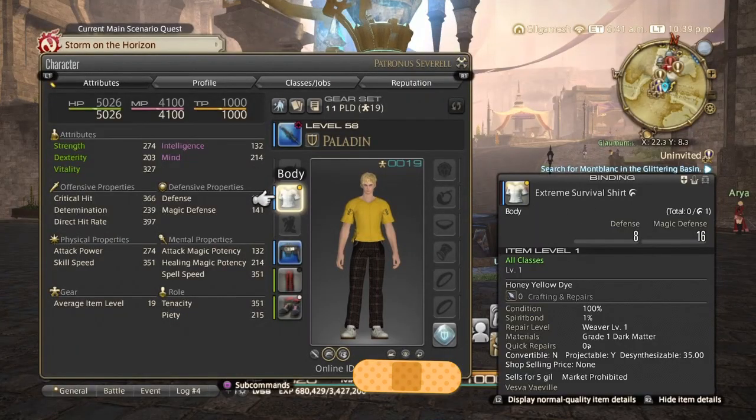First up is the Extreme Survival Shirt for the top, dyed honey yellow. You can get this from the market board or from Palace of the Dead. Palace of the Dead is going to be a bit harder for these items because it's random, but you can always do it if you don't have the gil.